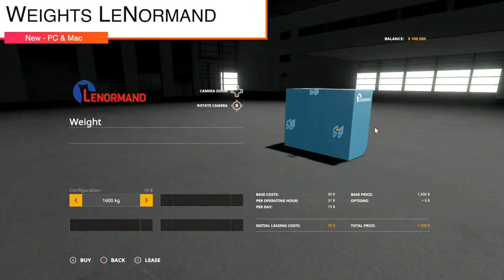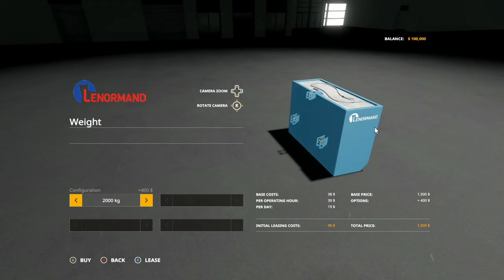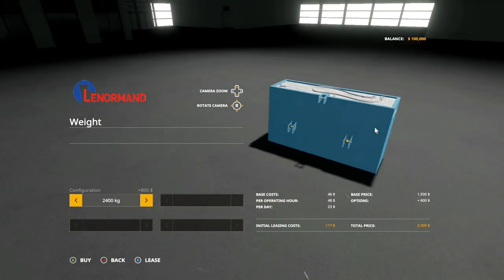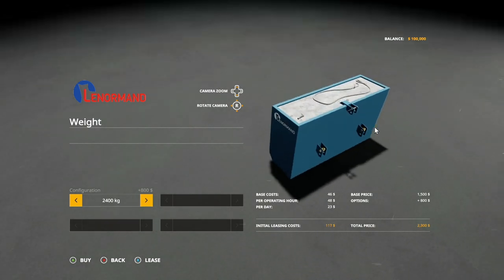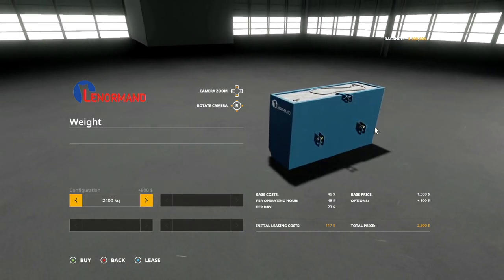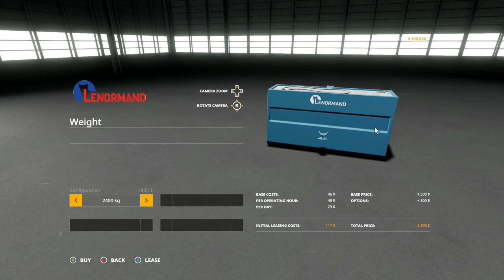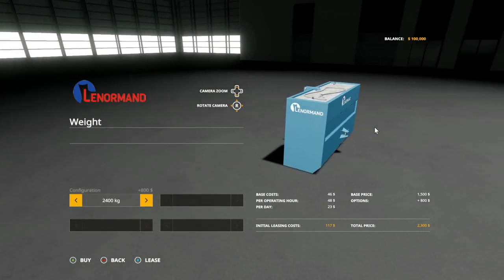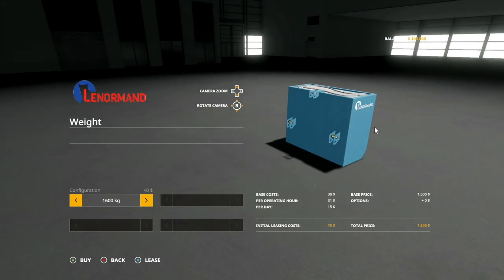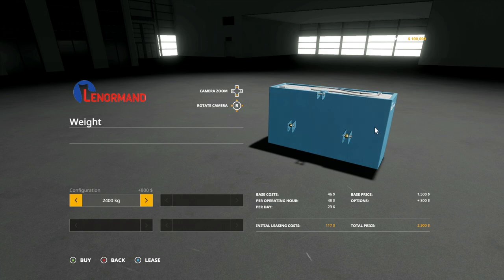Your last new mod for PC and Mac players today is the Weights Lenormand. We've got a couple of different versions: 1,600, 2,000, and 2,400 kilogram weights. It looks like a steel area filled in with concrete. This hooks up via three point and also has a trail hitch, so whether you're running this on the front or the back, you'll still be able to pull your trailer. Price is pretty cheap: 1,600 kg weight is 1,500 bucks, 2,000 kg for $1,900, and 2,400 kg for $2,300.